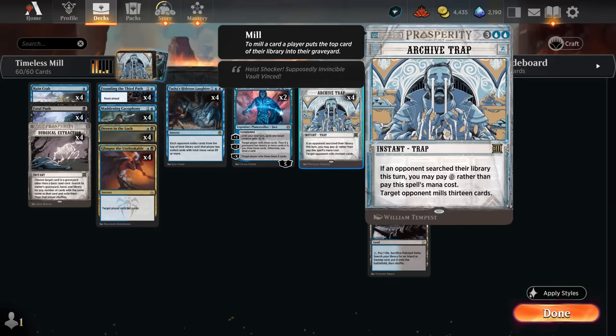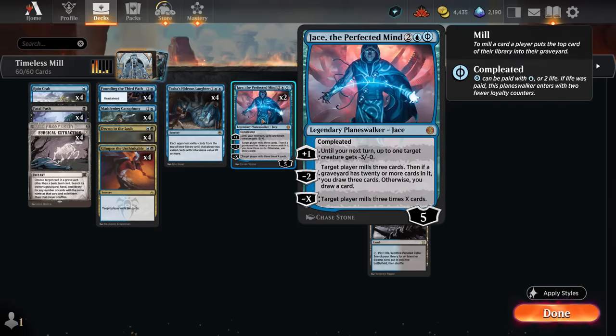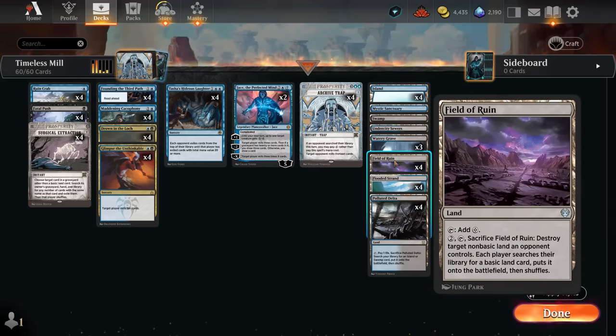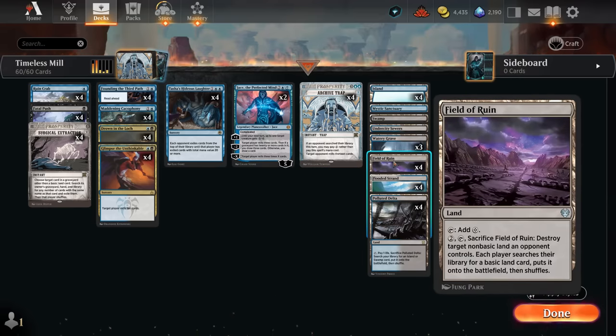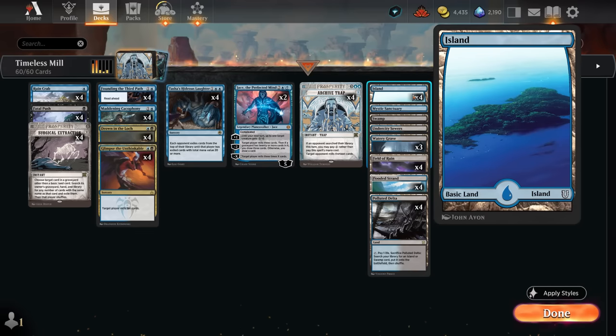Late game we can get back a Glimpse, an Archive Trap, or a Tasha's Hideous Laughter — which can be very effective especially against low-curve decks where we exile a ton of cards from their library. At the top of our curve we also have Jace, which can immediately mill for 15 if we cast it for four mana. Field of Ruin can also force the opponent to search their library, enabling Archive Trap if they're playing around it or lack fetchlands. And if we mill their basics, Field of Ruin turns into land destruction as well.